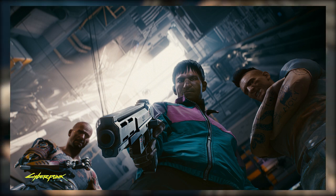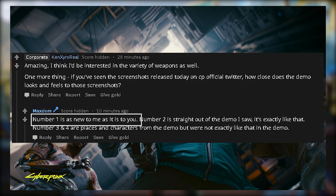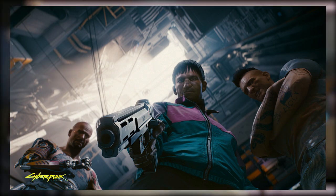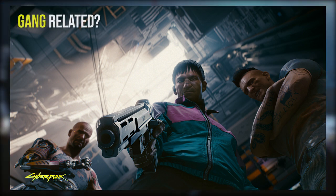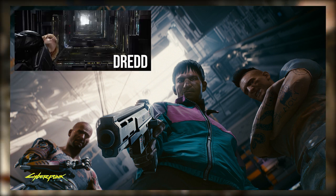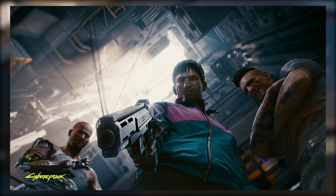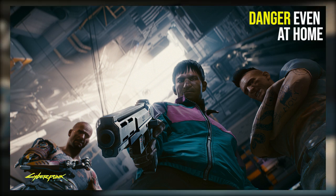The first picture is actually not taken from the demo, according to various sources that have seen all 50 minutes of the demo at Gamescom. This is essentially a first-person perspective of your character being pinned down by what is presumably a gang or faction in Night City as you stare down the barrel of a pistol. It seems to be taking place in the atrium of a megastructure, very similar to the buildings in the movie Dredd. Maybe this gang is native to this megastructure, which leads me to believe that even when you're back at home base there are still dangerous people around you at all times.